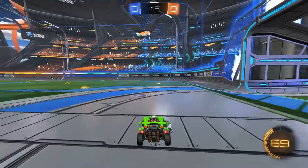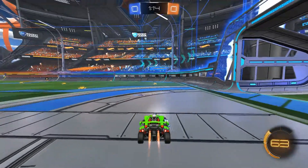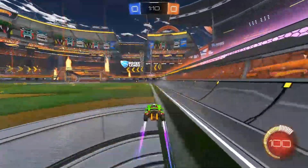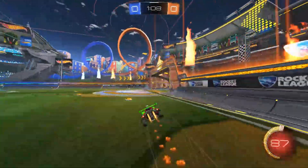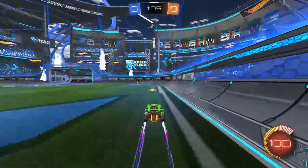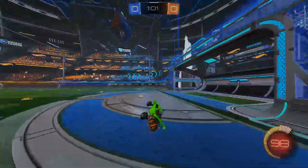Number one is getting a lot of speed when approaching the corner, which involves using the fastest way to accelerate in Rocket League — boosting through the diagonal flip. Then I try to get my supersonic, and every time I come off the corner, I try to keep my speed by utilizing boost, power slide, and also flipping.